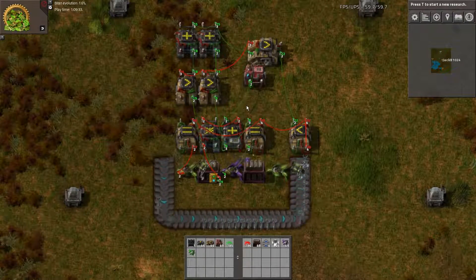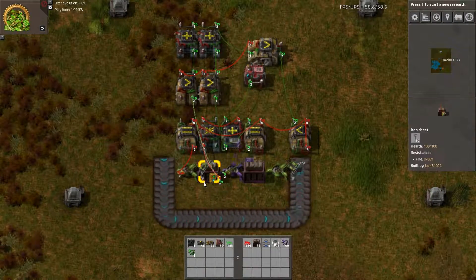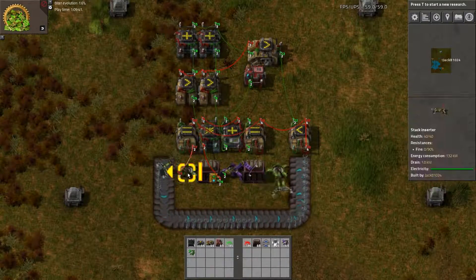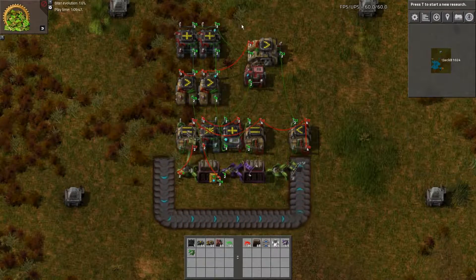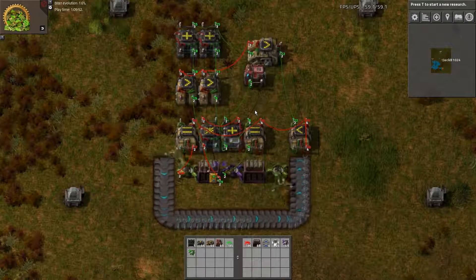This circuit network is made with three main components: we have a component to fill up the chest, a component to empty the chest, and the third component which is a memory cell, as well as a falling edge detector. We'll go through those three components in that order.